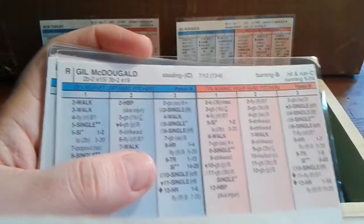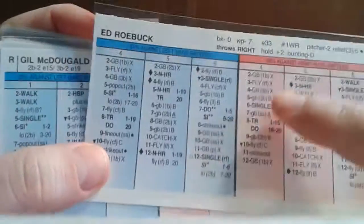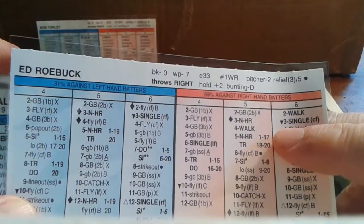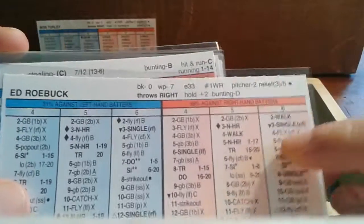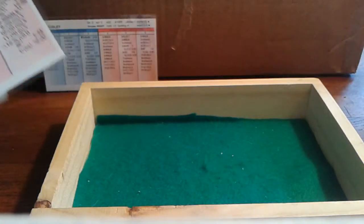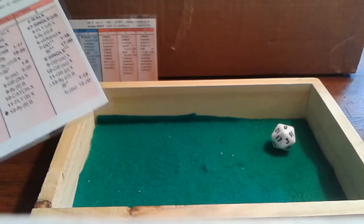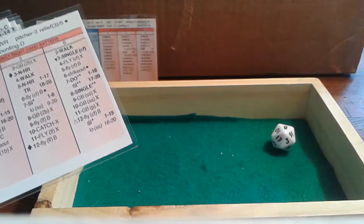McDougal — a 5-5 against a righty, chance for a home run. He has normal power against righties: 1-17 is a homer, 18-20 is a triple. Could be a two-run shot. And it is! Gil McDougal, not known for his home run power, just hit a two-run shot. The Yankees have blown this wide open — it's now a 6-0 game, much to the chagrin of the Brooklyn fans.